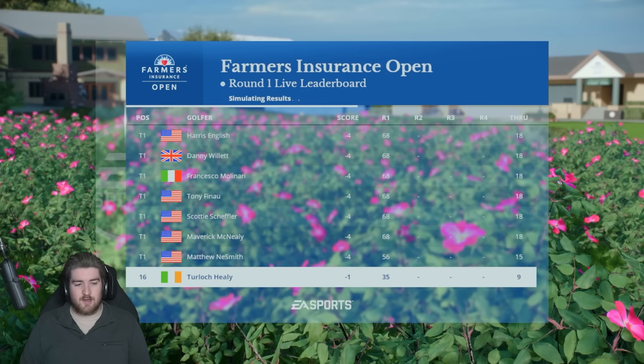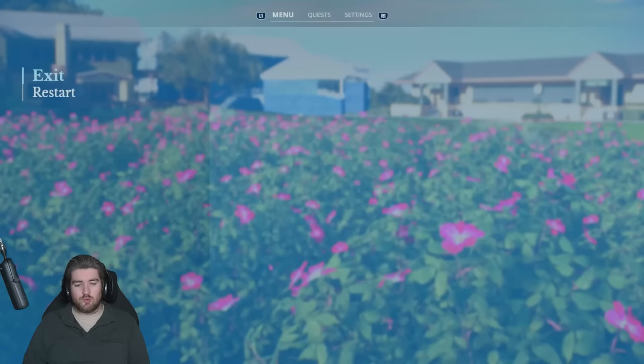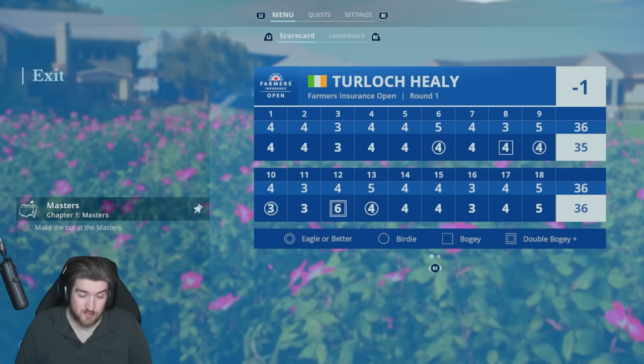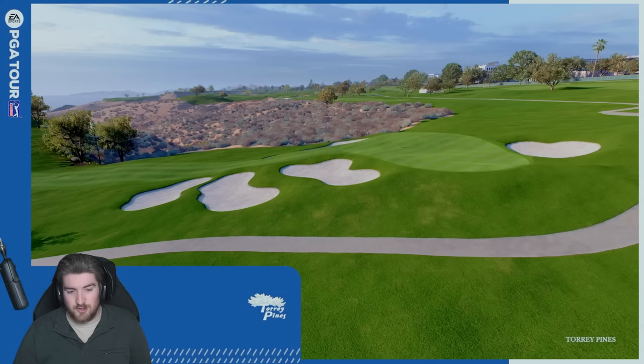Sung Kim matches with a birdie — two under par. That's the end of our day, we'll simulate the rest. A good finish to the round. Four under leads the way. We simulate — we got another birdie but a double bogey on 12, which halted our progress. Bounce-back birdie lets us finish one under par. Sung Kim finishes two under. We move on to round two in a pretty decent position.